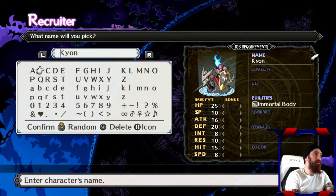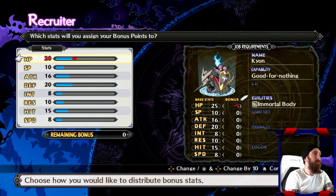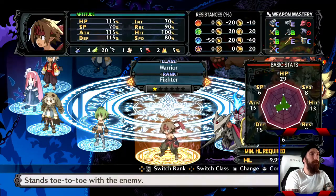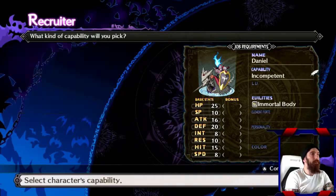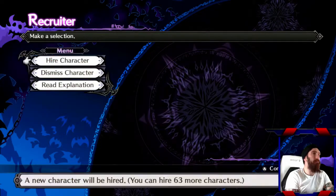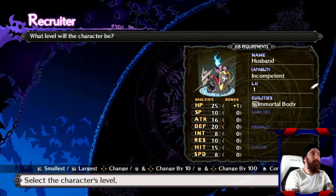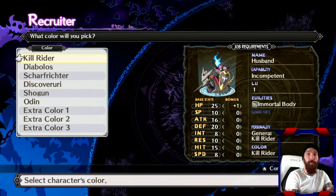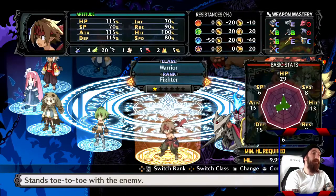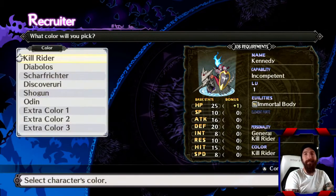I'm just going to run through this real quick and create them — not spending any extra points, just making them. I'm essentially going to do this four times. This is the best way to get the characters you want maxed quickly. It's not a quick process by any means, so don't confuse what I'm saying — it's still a slow grind — but this is the most efficient way to do it. It is still a painstaking process.